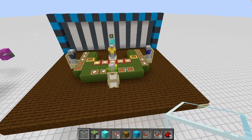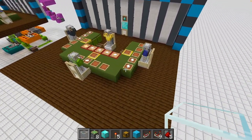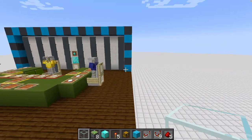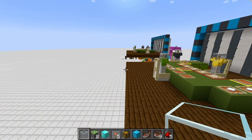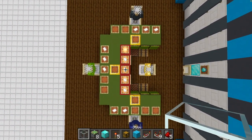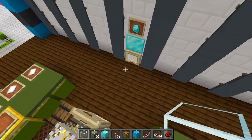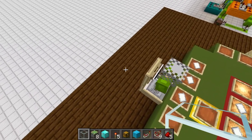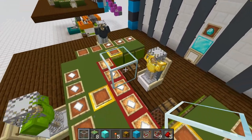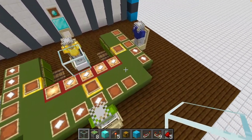Welcome to the block-by-block tutorial. I've pre-built some stuff but don't be scared, I'll cover everything. We have a 17 by 13 platform - 13 in this direction, 17 in that direction. From the middle point, the red one, we have one, two, three, four, five, six in both directions - that's exactly our middle point at that glass block.